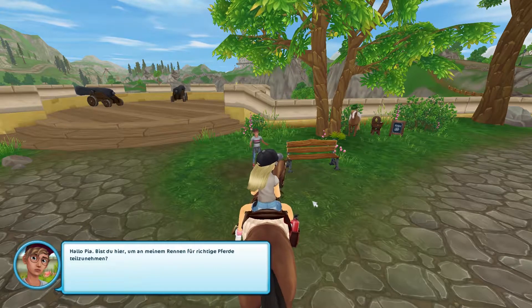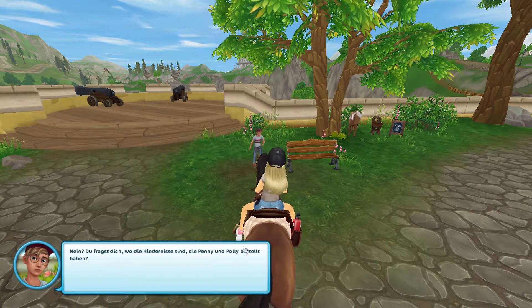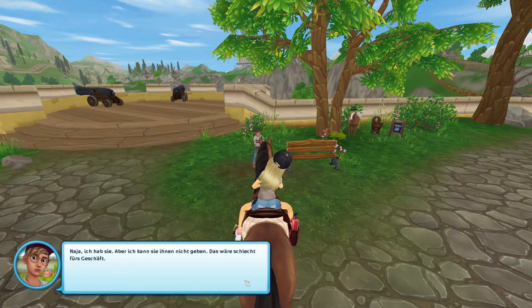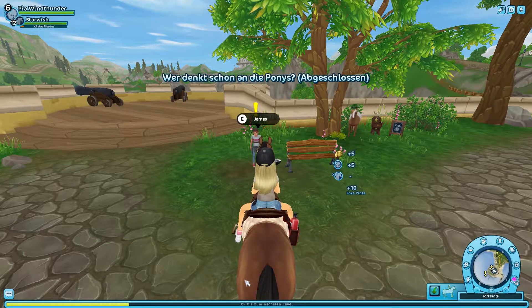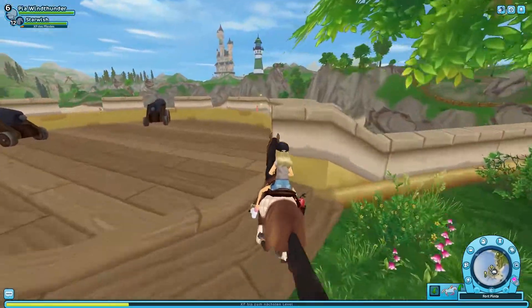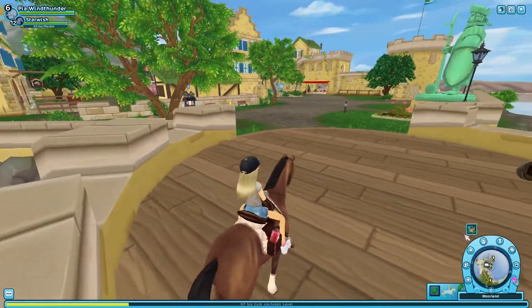Hallo, Pia. Bist du hier, um an meinem Rennen für richtige Pferde teilzunehmen? Du fragst dich, wo die Hindernisse sind, die Penny und Polly bestellt haben? Tja, ich hab sie. Aber ich kann sie ihnen nicht geben – das wäre schlecht fürs Geschäft. Warte kurz, James. Ich bin gleich wieder da und dann knöpfe ich mich dir vor – ich will nur ein bisschen Jorvik sauber halten.